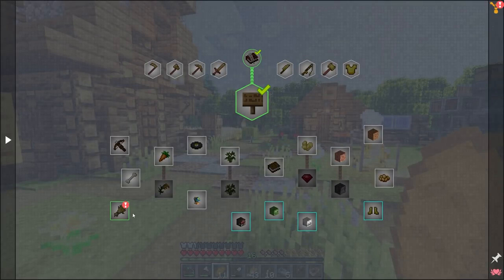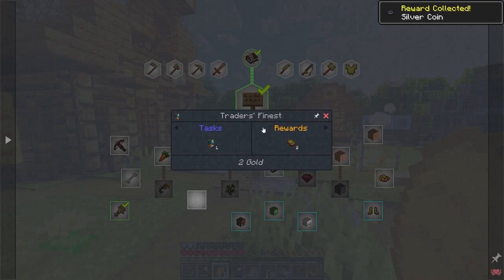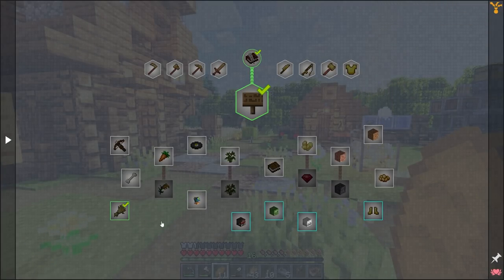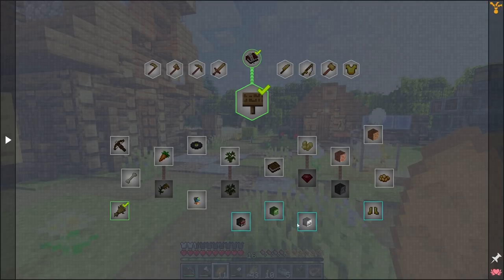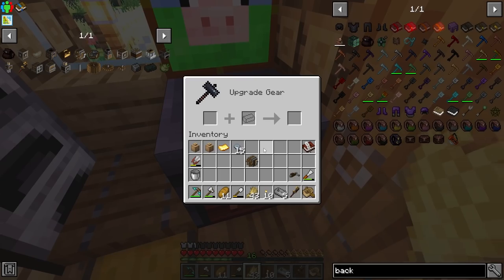I've just been breeding up my cows and apparently I get 15 silver for 'The Ranch' quest — which is basically breed 10 animals. Kind of cool, I didn't even realize there was a little quest for that. It doesn't even cost anything — I just had to breed the animals.